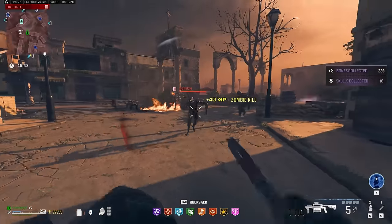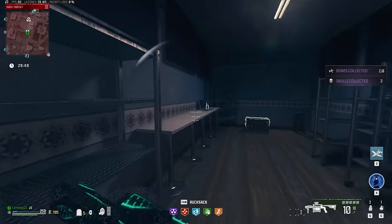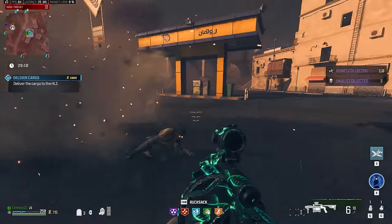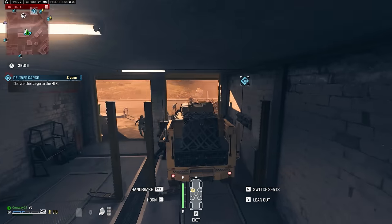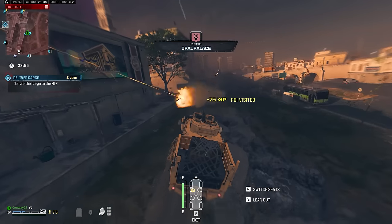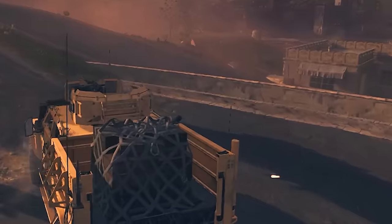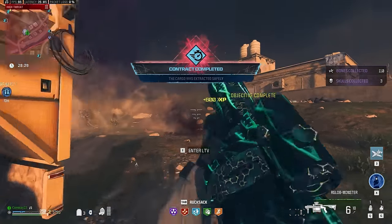Similar to tier 1 and 2 zones, now that we're in tier 3 we're looking for deliver cargo again because it's just so fast to farm. Once you grab it, run down the ramp, jump off the little ledge, throw a decoy away from the garage doors, and hop in the LTV. Keep left on the road, dodge the zombie spawns so your vehicle doesn't get too broken, and drive straight into the massive horde at the end to complete the contract and grab your rewards.